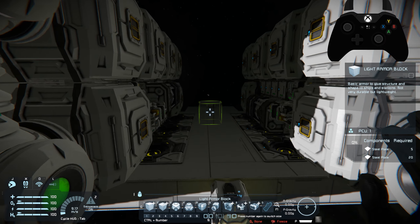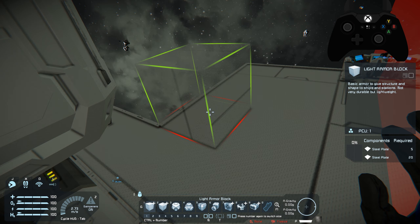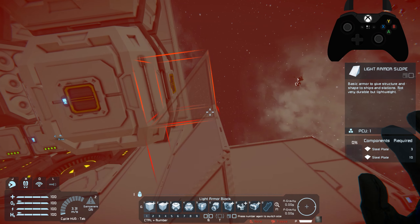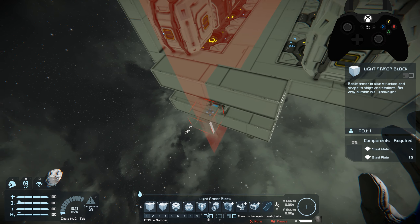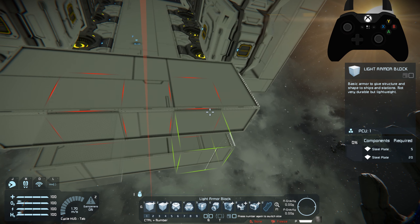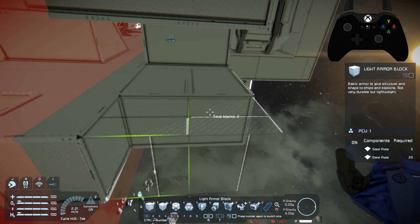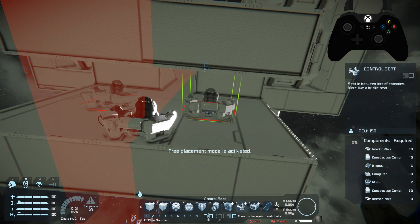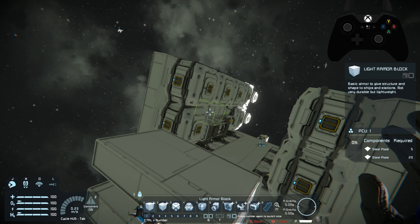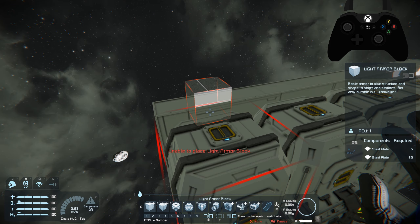Now we want to think about crew quarters, so I'm building a little platform up here. Our crew quarters will be directly above the control area. We'll move things out one more block because we can't place glass right in front of that. Down here is going to be the bridge area, and this will be the crew quarters so you can get a nice view of what's going on at the front of the ship. Now we need to start thinking about defenses as well.